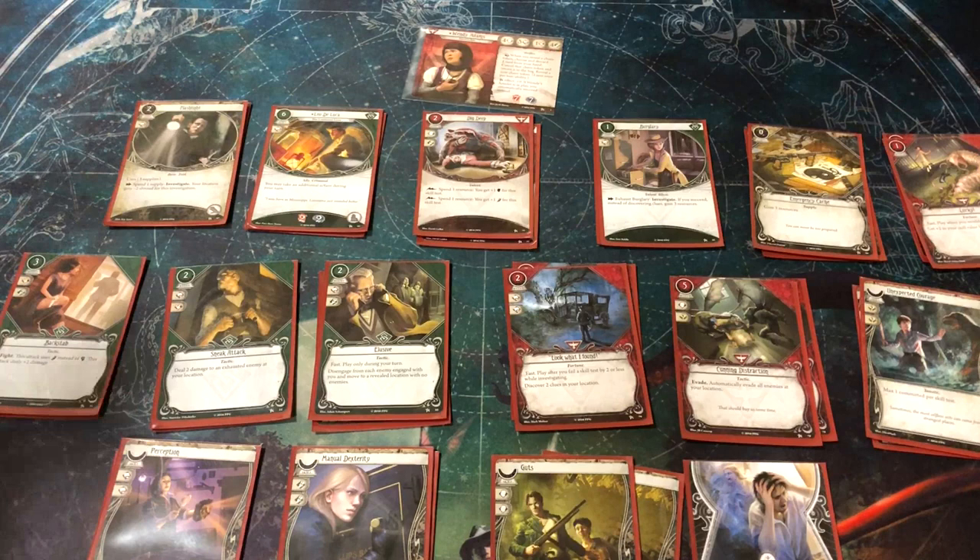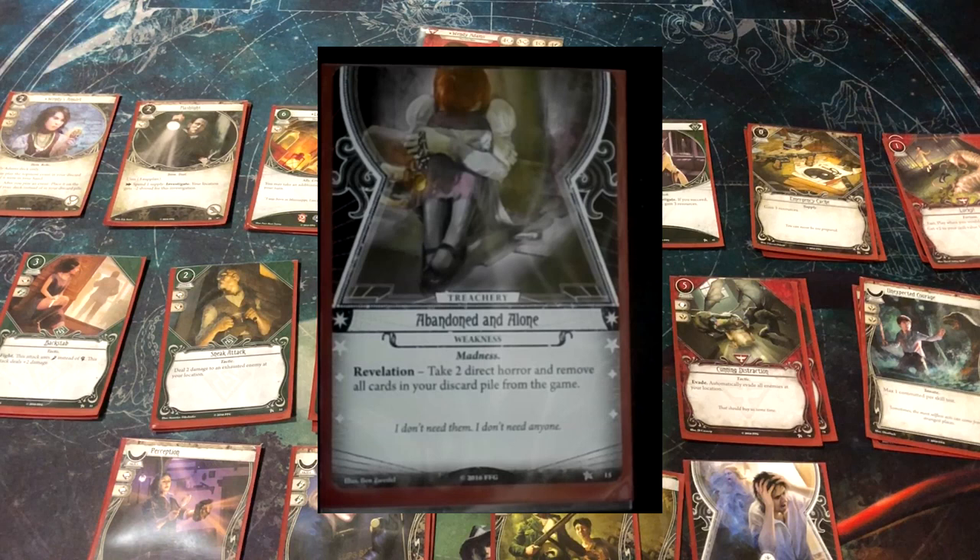Wendy's signature weakness is Abandoned and Alone. Revelation: take two direct horror — direct means you can't place it on a soak, not on an ally, not on anything with health or sanity; it goes right on her. This effectively makes her seven sanity feel like five sanity since you'll probably hit this card. It also removes all cards in your discard pile from the game for this scenario — so any nice events you'd been planning to use with her amulet are just gone. That's pretty annoying.